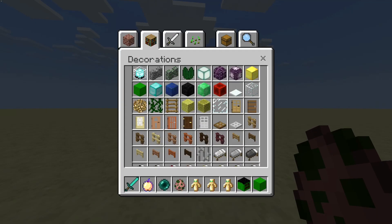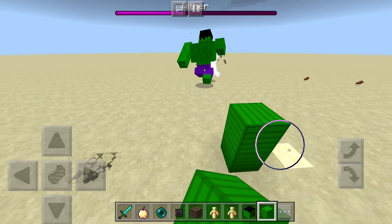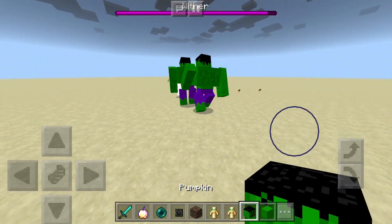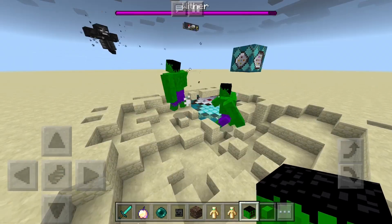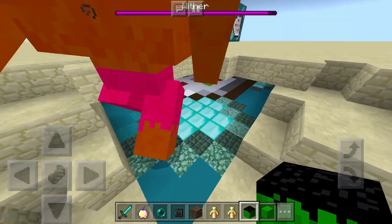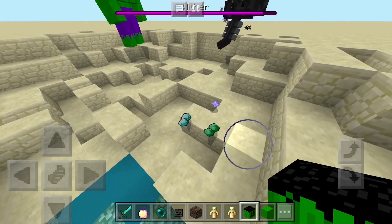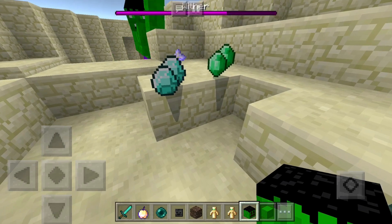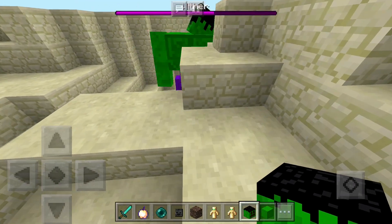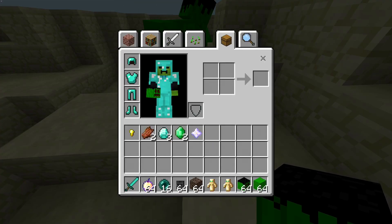Will he attack something like the Wither? Oh, he's already going after him — he didn't even spawn yet. Boom, we got two on the roll. They're probably gonna die from the explosion — nope, they didn't. Oh, he already killed one, and look at what they dropped: he dropped diamonds, emeralds, and a nether star. He dropped three diamonds, two emeralds, and one nether star. That's pretty insane.